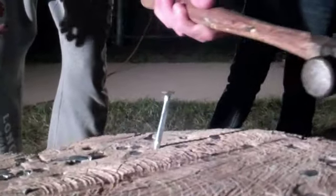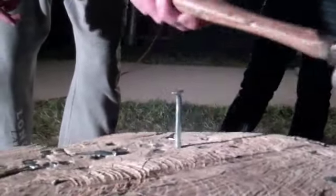If someone makes your nail crooked, it's up to you if you want them to straighten it out or leave it at an angle. But if you choose to leave it, other players can get your nail down sideways.